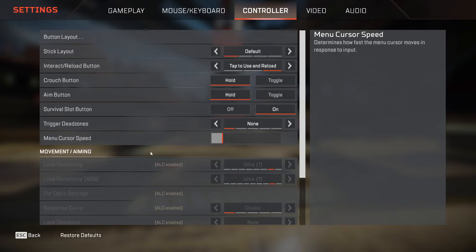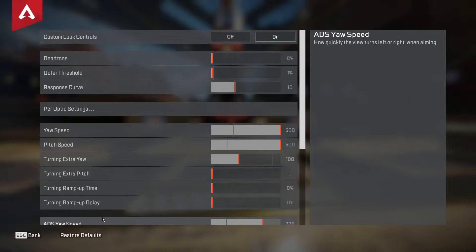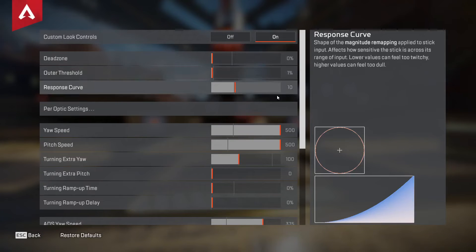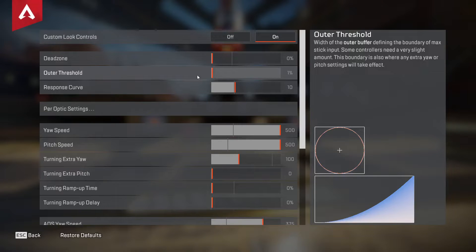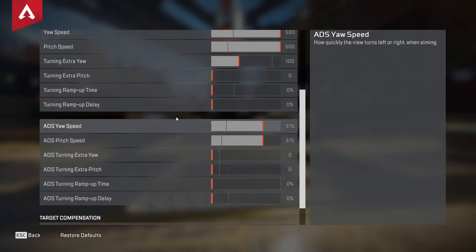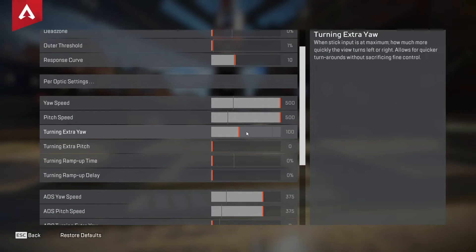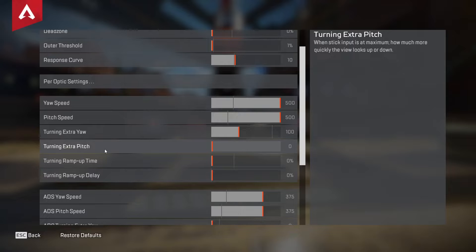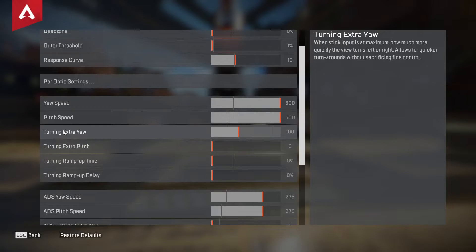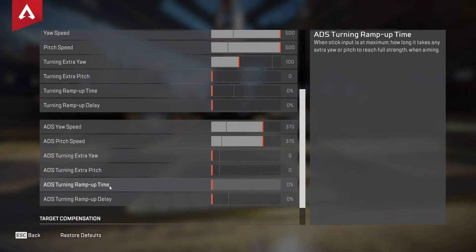Let's look at the settings. You can use normal settings, but make sure you're on classic response curve. I like to use advanced look controls. The settings are: dead zone zero, outer threshold one, response curve 10, yaw speed 500, pitch speed 500, turning extra yaw 100, ADS yaw and pitch speed both 375. If you want to raise sensitivity, turning extra yaw and turning extra pitch are extra sensitivity settings — think about using those. I would start in-game first, then go to DPI, and then start messing with ReWASD after that.